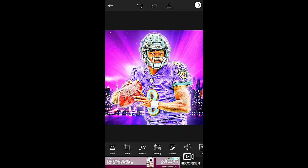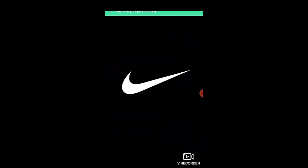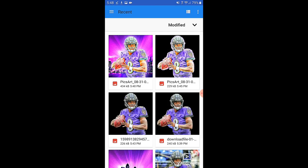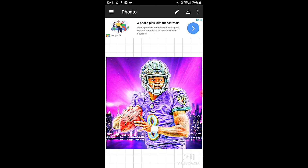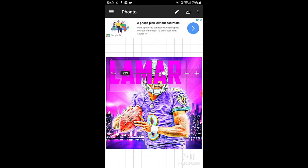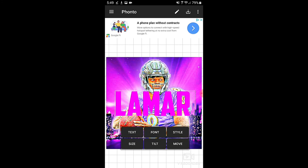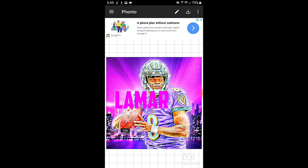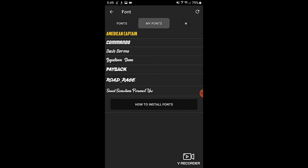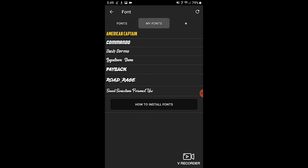Download it and save it to your gallery. The last step is to open up Fonto — this adds the text. Go to Load Image and pick the one you just edited. Press the pencil button and type 'Lamar,' then size it. You can change the font — you can watch videos on downloading fonts, or use their built-in fonts. I recommend going to dafont.com to download fonts.